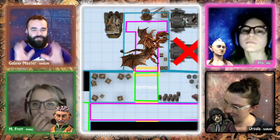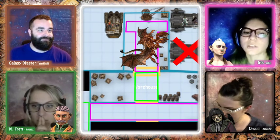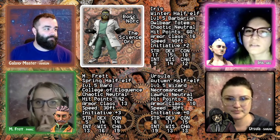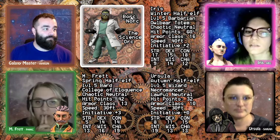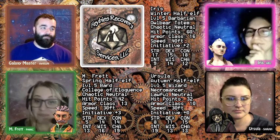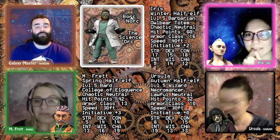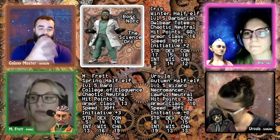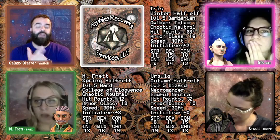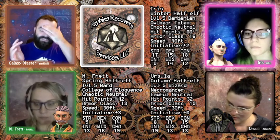The party decides to link back up to their main ship, the Mikasa, and regroup. Since they already paid for docking for the day, there are no problems. Iris and M-Fret reconnect their pod and return to Mikasa. Ursula keeps the cargo ship since they're heading to different destinations.